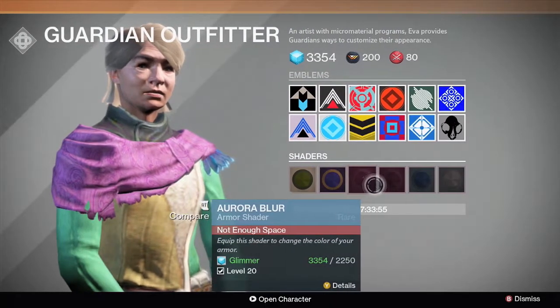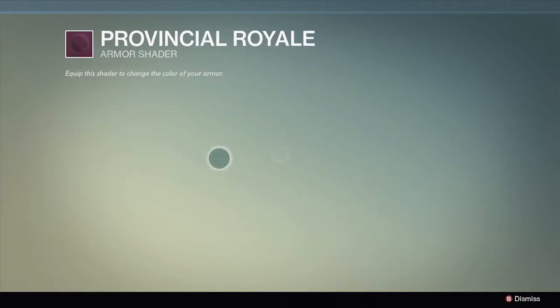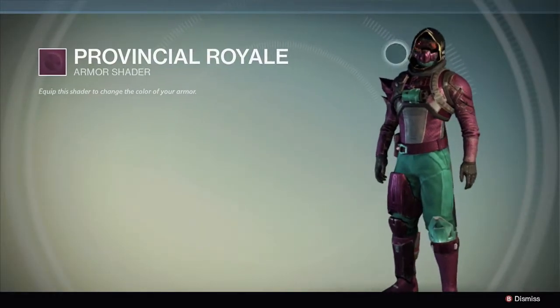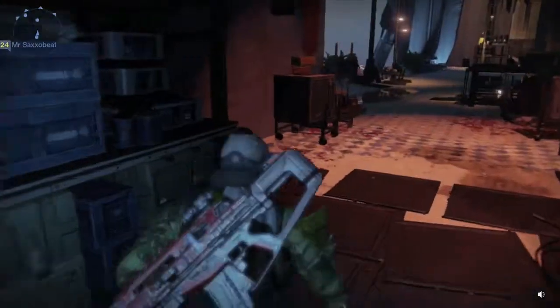You can just buy shaders — check them out. Press Y if you're on Xbox or Triangle if you're on PlayStation. You can check out the shader before you buy it. And then if you like it, keep it, and always kind of save them.